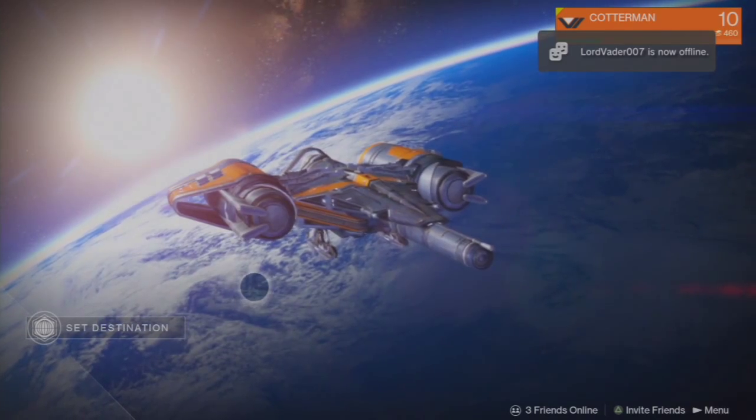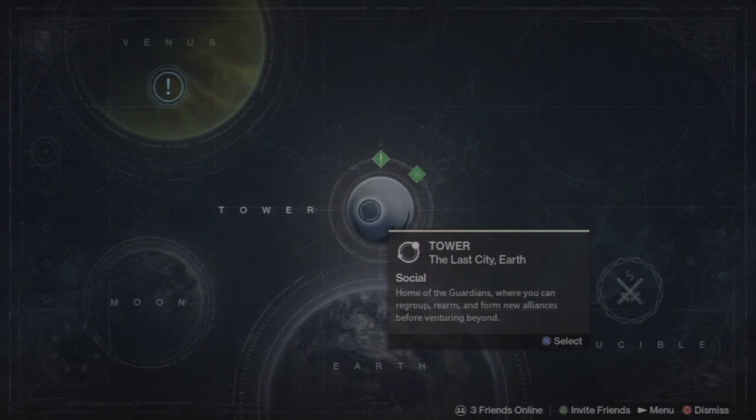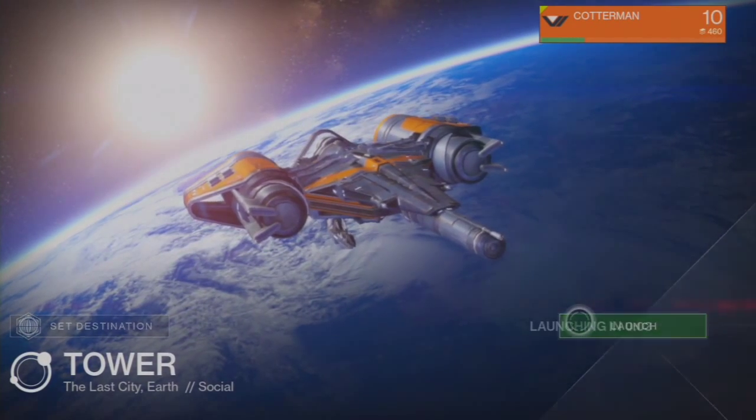Hey, what's going on guys, Storm Attendant 2 here, and we're going to show you how to play soccer in Destiny. So what you want to do is you want to go set destination, you want to go to the tower here, and you want to hit launch.